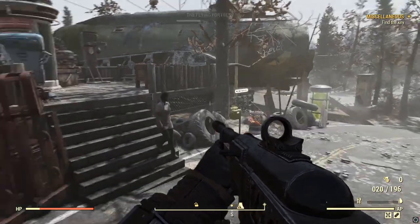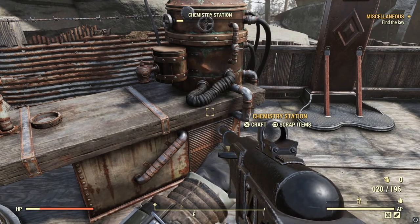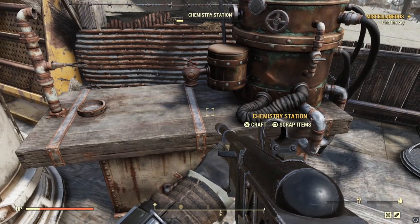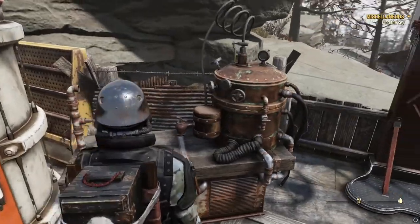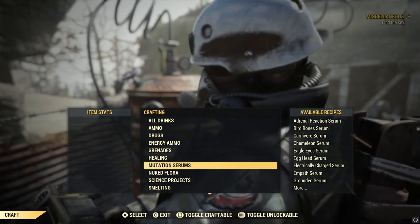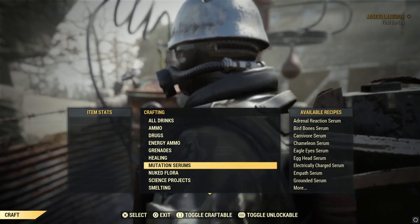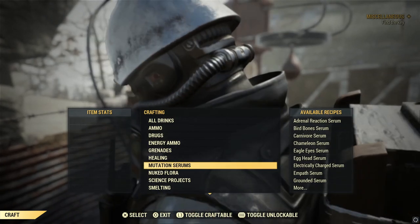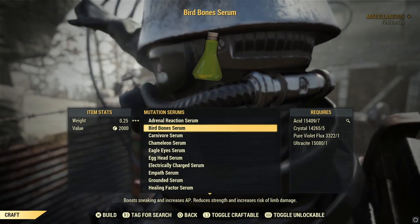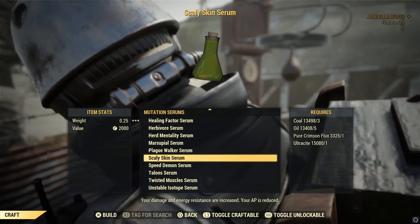Grab the Speed Demon recipe - the yellow cake flux is easier with fewer resources. Head back to your camp and craft three of these. Just three is all you need to make the maximum cap amount from your vendor. I'm back at my camp now. We bought the serum recipe - what we need now is a chemistry station. You don't have to have one at your camp if there's one near a building, of course you can craft there too.